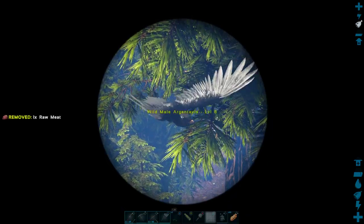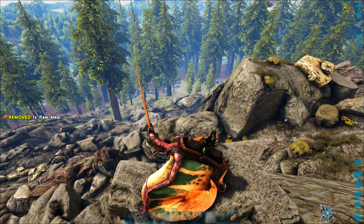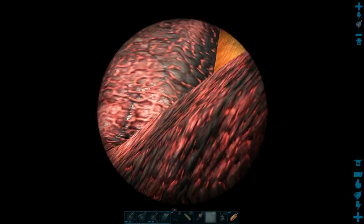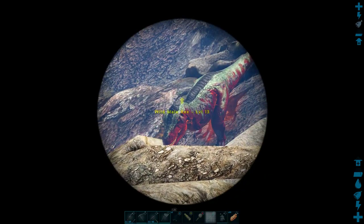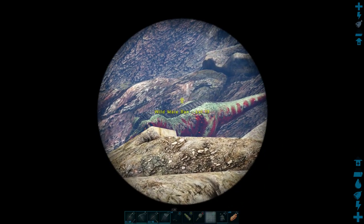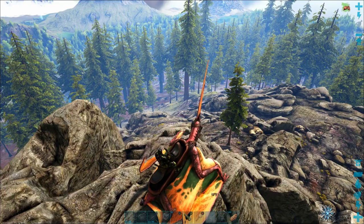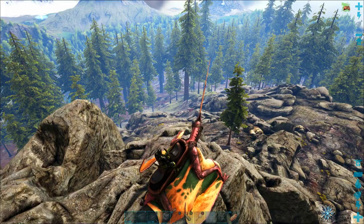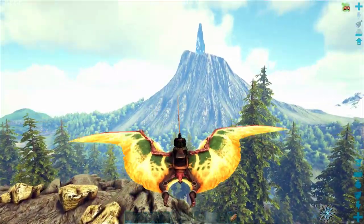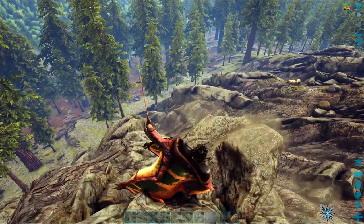We've already got a couple Argents that I can see, but even though that guy looks cool he's a level 8 — I don't really want a level 8. I'm going for something like 130 or 150. I see something off in the distance — a Christmas-colored Tyrannosaur, red and green, just getting eaten by a raptor and he doesn't seem to care. It looks like an alpha raptor maybe, but I don't want to get too close. I'll be right back while I scout for a high level Argent.